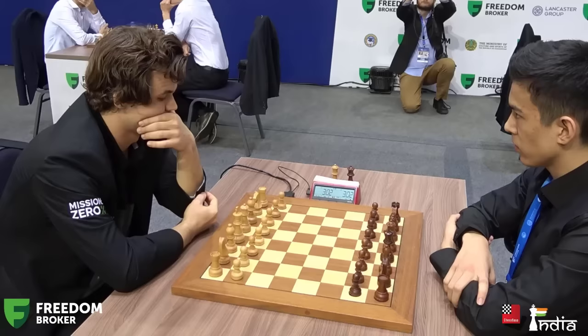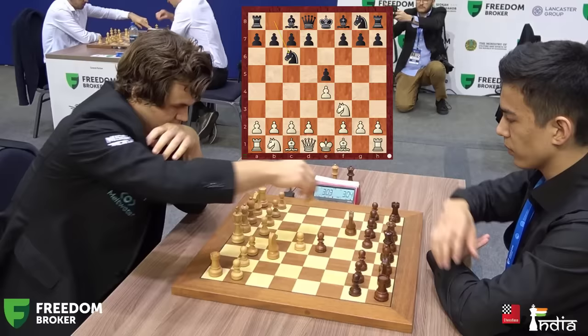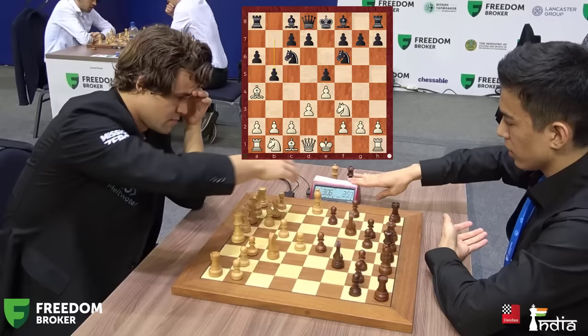Magnus is playing with the white pieces with 3 minutes plus 2 seconds increment. He opens the game with 1.e4. Nodirbek responds with e5. Nf3, Nc6 — it's going to be the Italian. No, it's the Ruy Lopez. a6, bishop a4, and knight to f6.